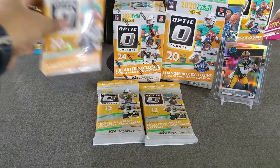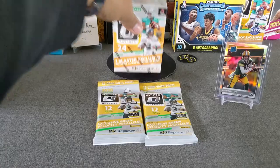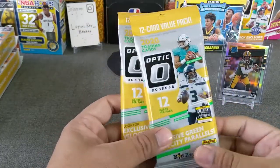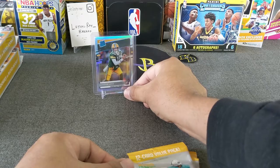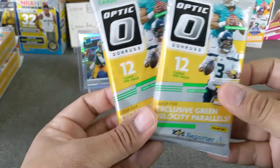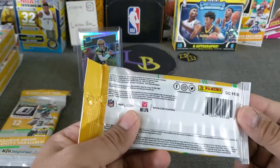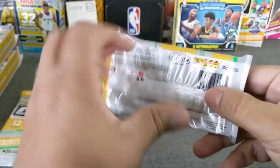Let's get ripping. We're going to start with the cellos, then we're going to do the blasters, then the hangers. So two cellos — let's put Mr. Love up front and center. We're looking for that green velocity. We're looking for downtowns because you can hit downtowns out of these. I did not hit the downtown the last one, so we'll see what we can hit out of these. Let's get ripping, guys.